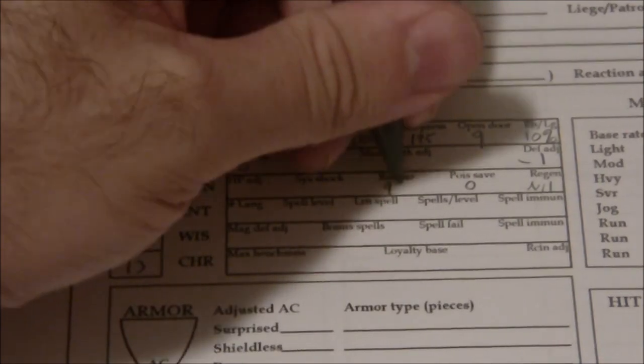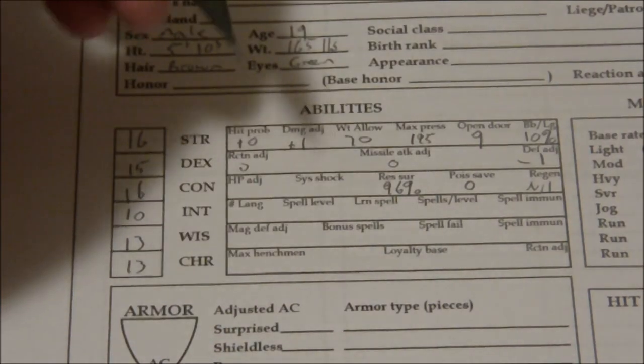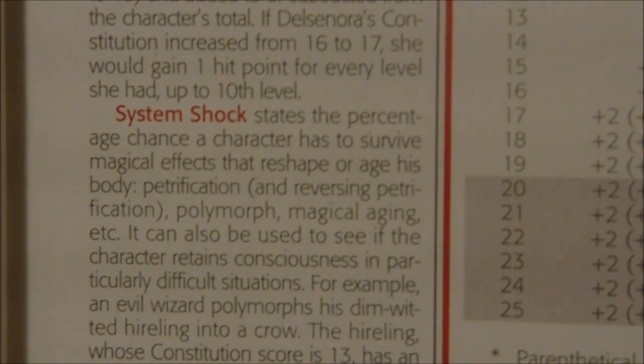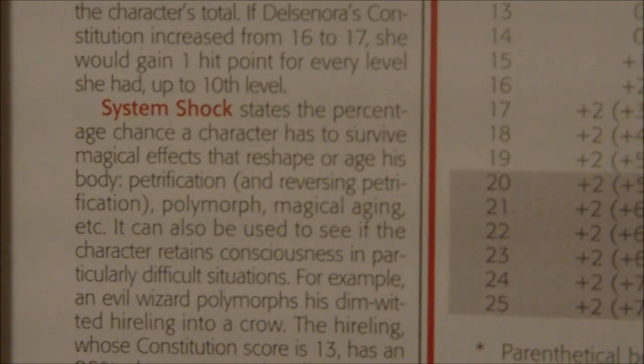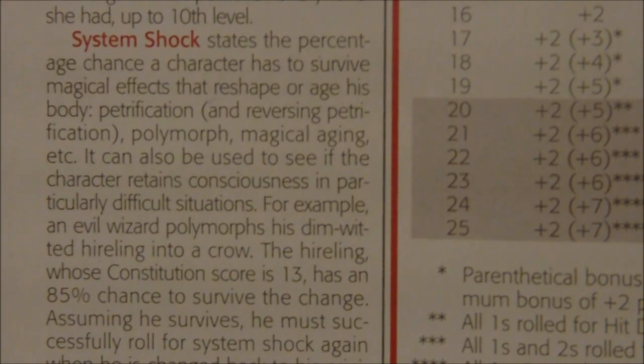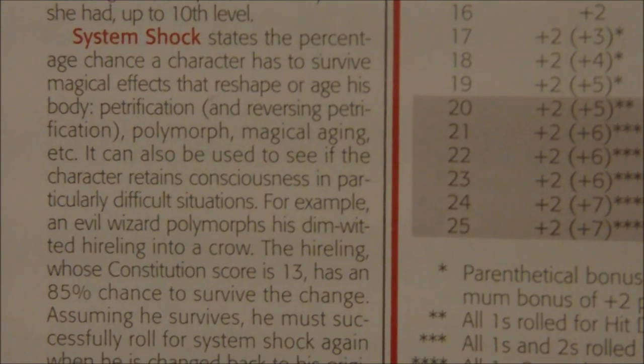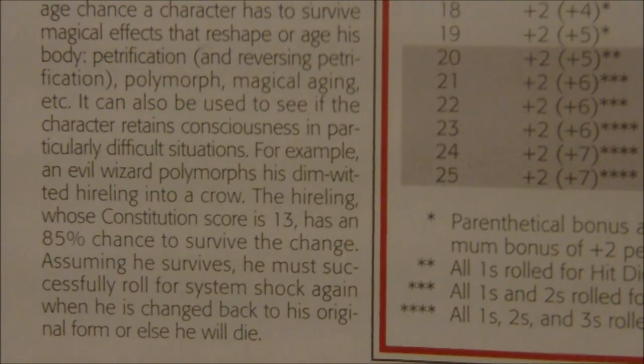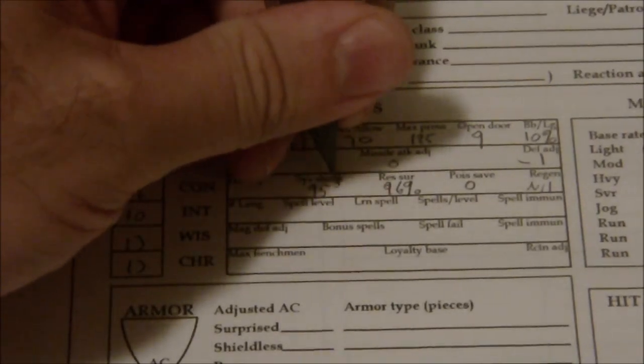Resurrection survival is 96. What those numbers represent — system shock states the percentage chance that a character has to survive magical effects that reshape or age his body: petrification, reversing of petrification, polymorph, magical aging, etc. It can also be used to see if the character retains consciousness in particularly difficult situations. So it's essentially: if something really messed up happens to your body, it's a chance to survive it or remain conscious. It didn't really come into play a whole lot.